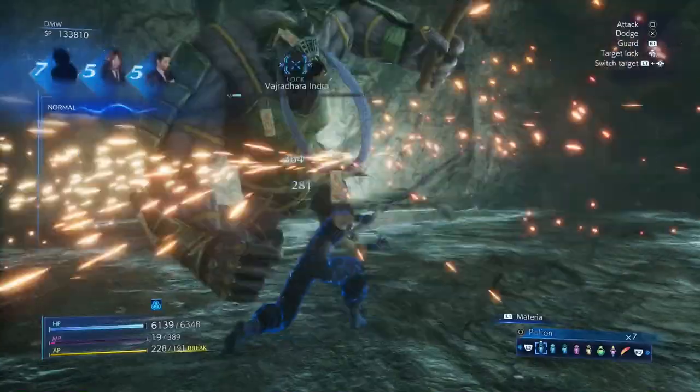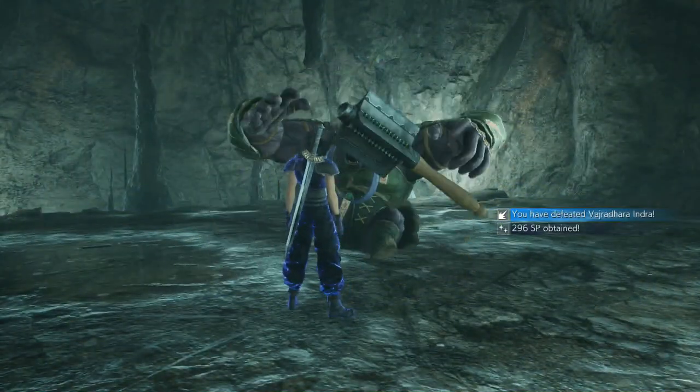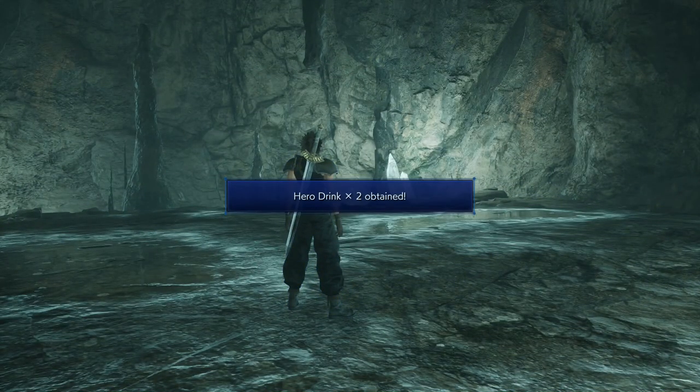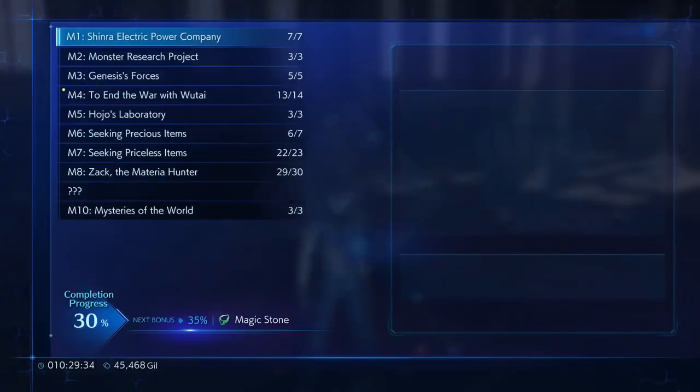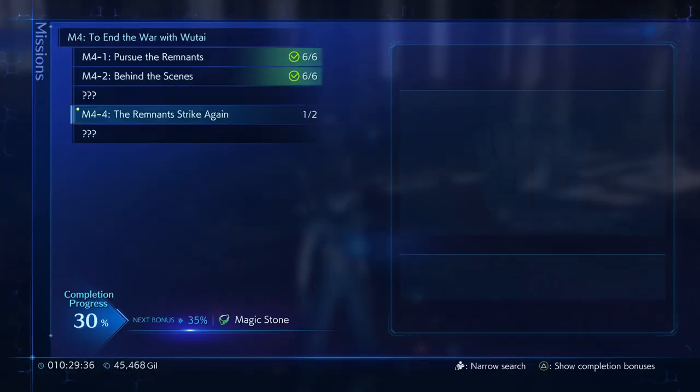It's kind of awesome — 50,000 Gil, which is an incredible amount. Two Hero Treats as well. The enemies here are generally on the harder side, but we're going to get good rewards from this.